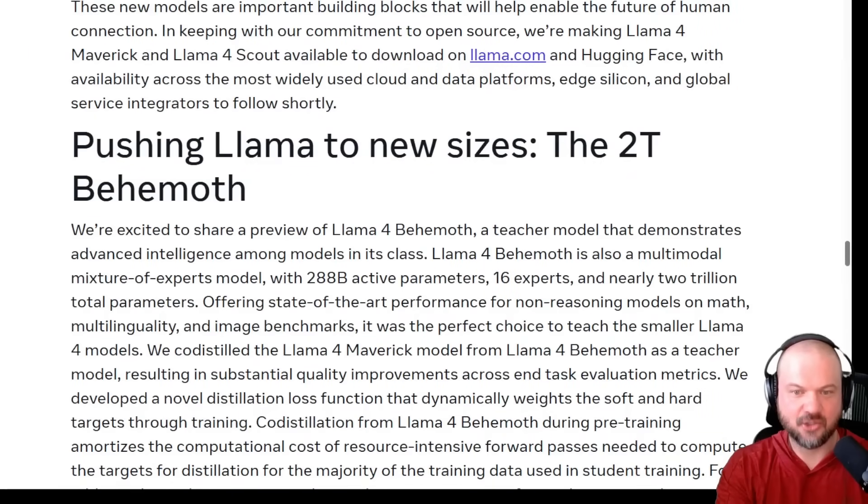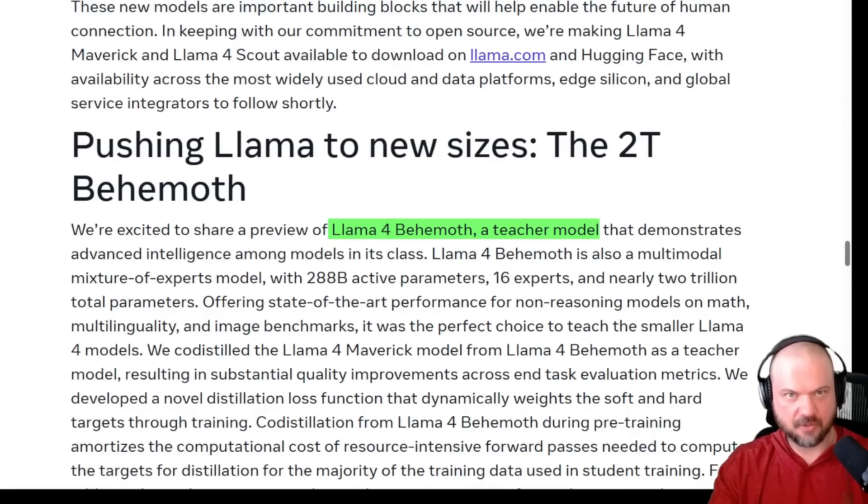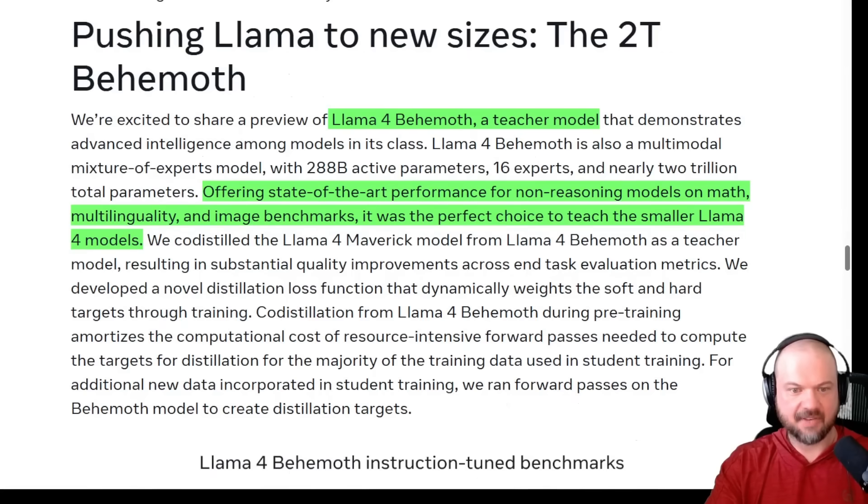Then we have the 2 trillion parameter Behemoth — they refer to it as the teacher model, capable of creating other models for specific use cases. It has state-of-the-art performance for non-reasoning models on math, multilinguality, and image benchmarks, and it's the perfect choice to teach the smaller Llama 4 models. The Llama 4 Maverick was trained from the Llama 4 Behemoth as its teacher model.